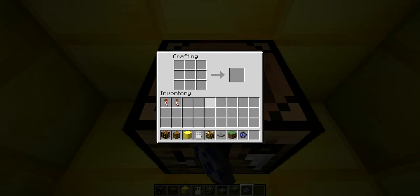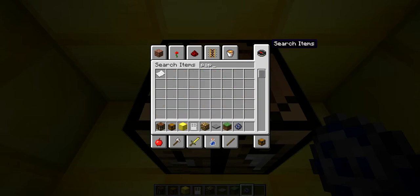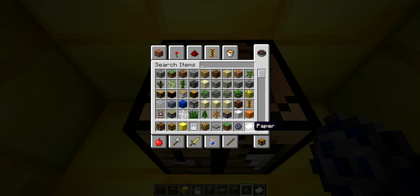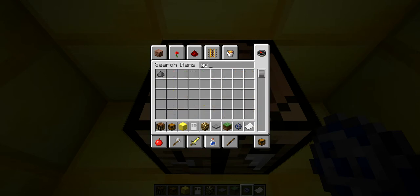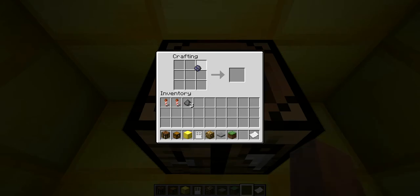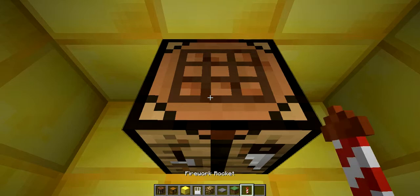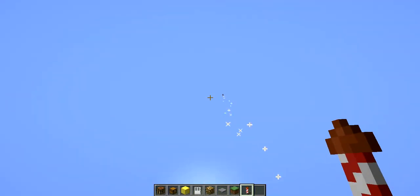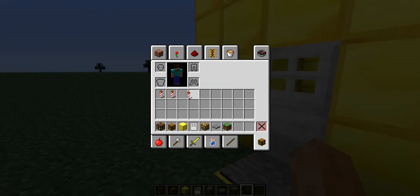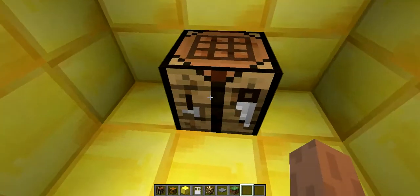When you have a firework star, what you're going to do is get one piece of paper and then gunpowder — I'll do three for now. You can use one, two, or three; you can even do more than three, that's the limit. One piece of paper plus the gunpowder, and when you have the twinkle, it looks awesome.